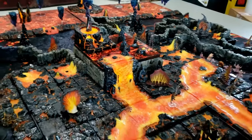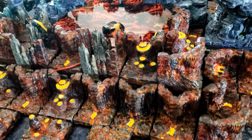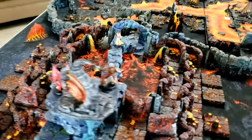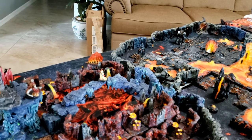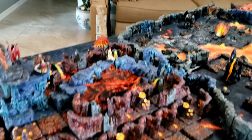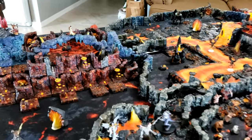Those are the basic ideas of the set. This particular piece here is just the Dwarven Forge Lava Caverns — I forgot to mention that. That's pretty much it: three sets — the Hellscape set, the Under Doom set, and the Lava Caverns — make up this entire thing.